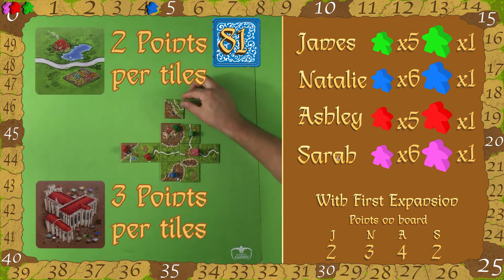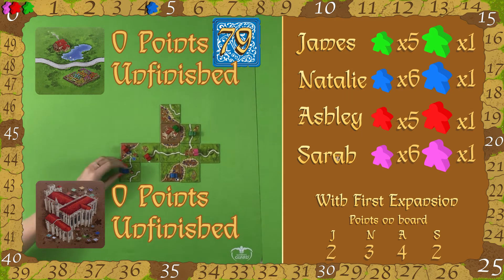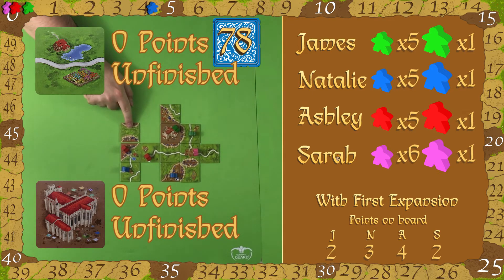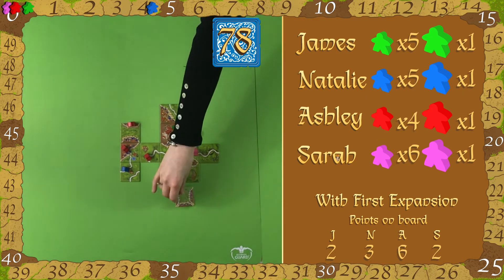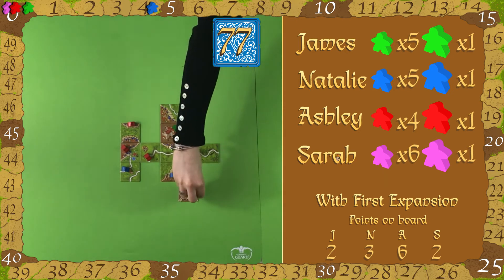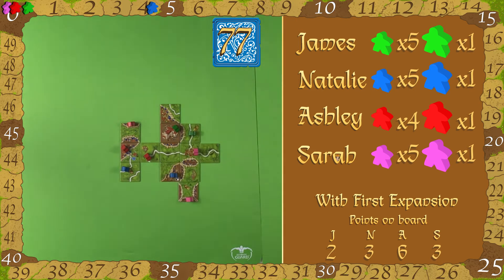The catch is if you do not finish a road with an inn on it, you get no points at the end, and the same with the castles. This cathedral that James is building — if it doesn't get completed he gets no points. So it's quite a high risk, high reward system when you're playing with this expansion. This could score James maybe 10 points, but cost him 30 points depending on how many tiles he gets. The bigger it is and the less likely it's going to be finished, the more likely it's going to get no points.